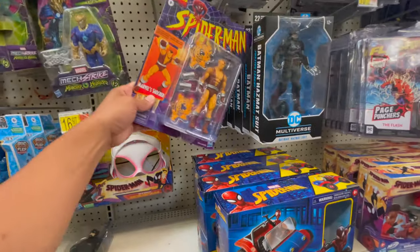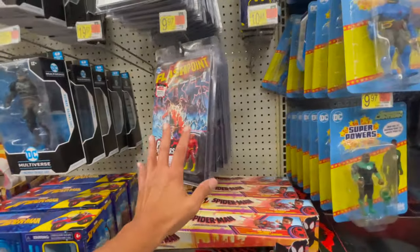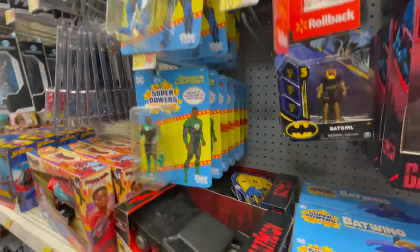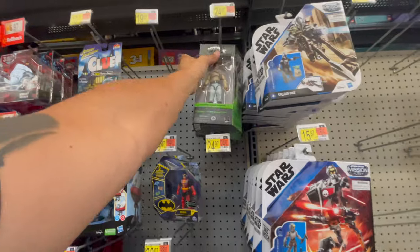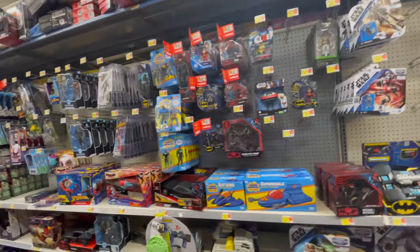There's a Shocker still here — he won't stay there. Some page punchers — peg warmer page punchers. Dark Side, Green Lantern, the super powers. Same Landos from last month — Lando, it's my mom's favorite right there.